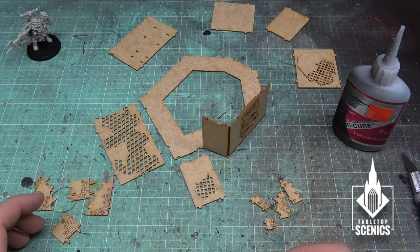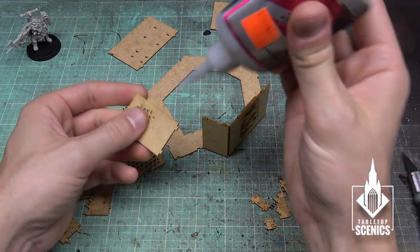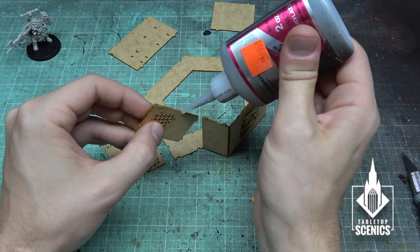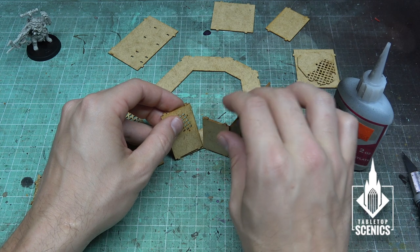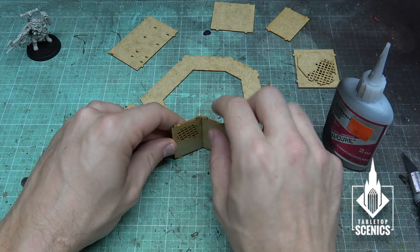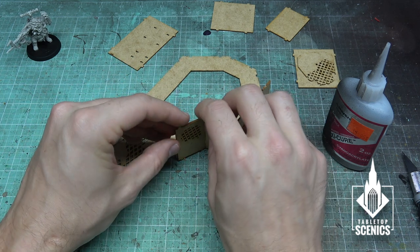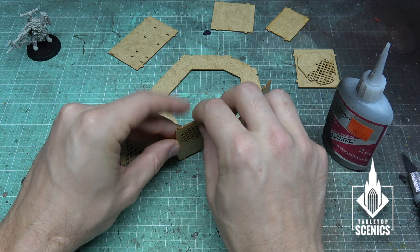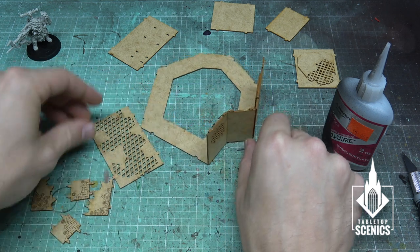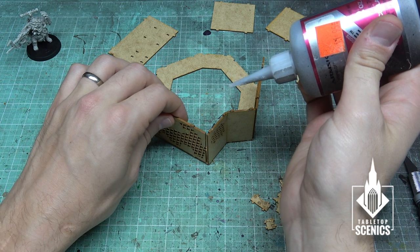We've cut out all the walls — I cut out three steps' worth of stuff, so let's go ahead and stick all these walls together. The careful thing to look out for is just really look at the picture for the correct orientation. As I've learned with these kits, these guys are very intentional and smart about what they're doing — I have to make sure I follow the directions or I'll miss an important detail that affects construction.